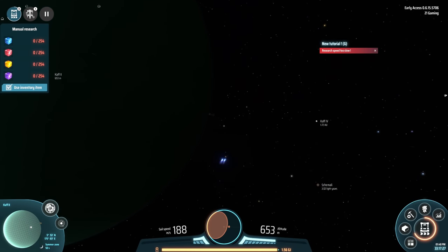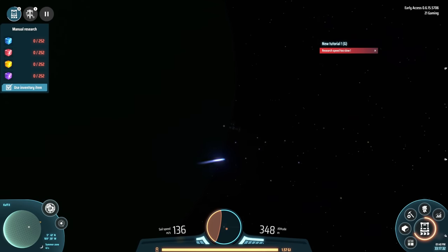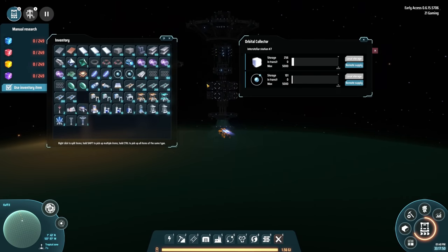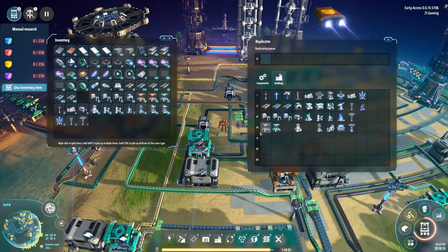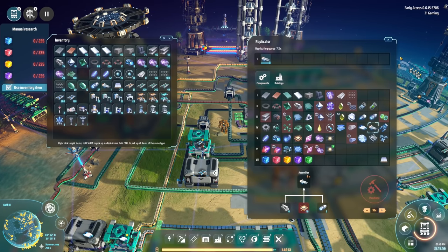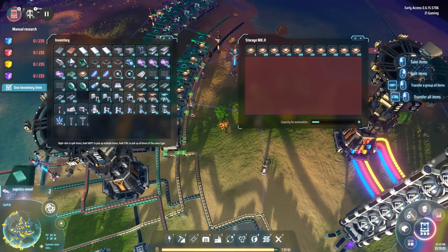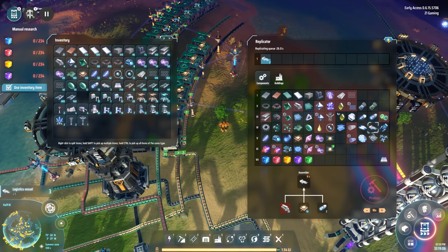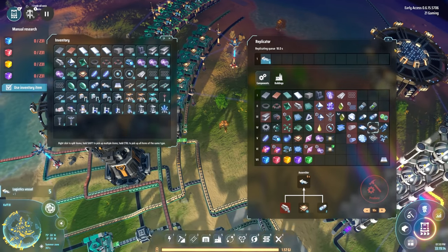This planet is rotating awfully quick - I'm trying to get to it. Does it have a logistic field? No it doesn't - it's just a collector, fantastic. What do I need for some more logistics vehicles? I'm out of microprocessors - let me grab those real quick. I should get those automated too. Made ten total - that's how much one system can have.